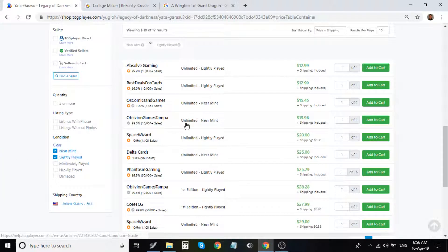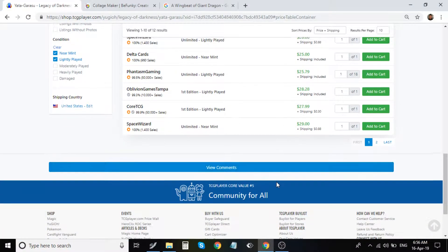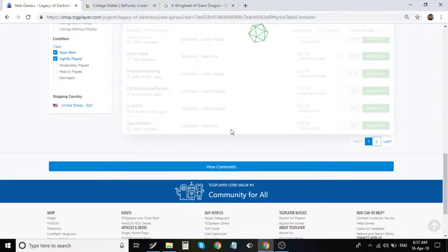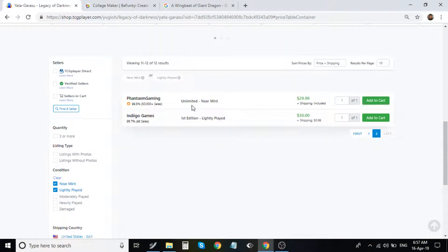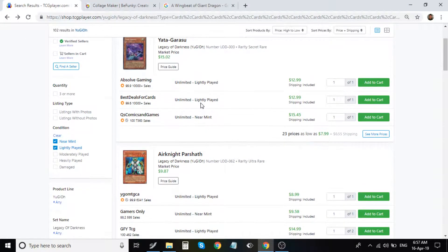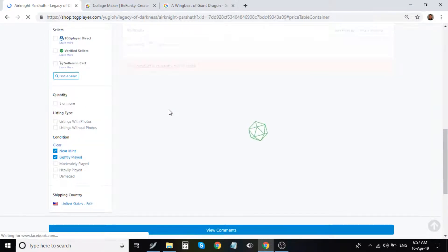We're going to be looking at near mint, first edition only. The first first edition is about $28, then moves quickly into about the $30 range and tops off at about $31. I'm surprised it doesn't go higher than that, but there aren't a lot of first editions on the market for that.